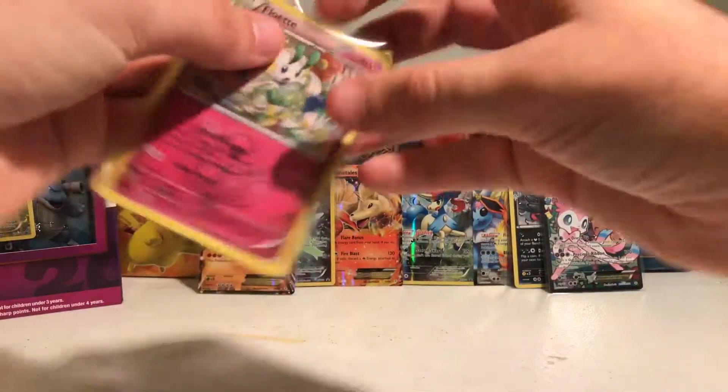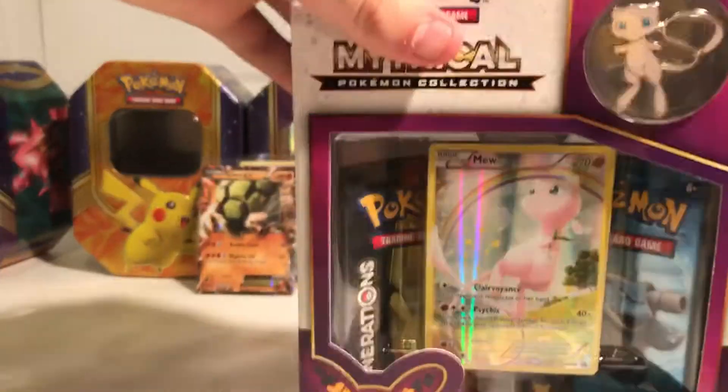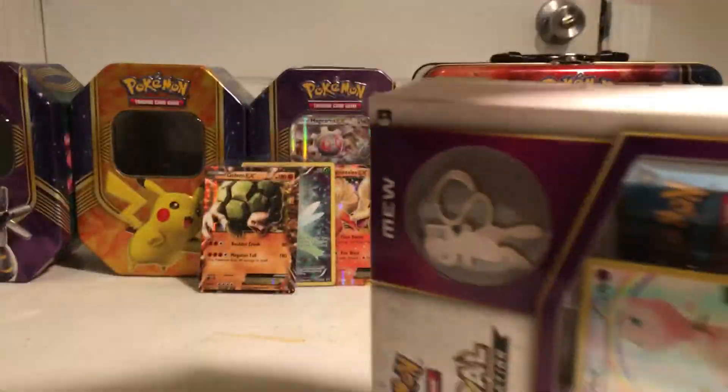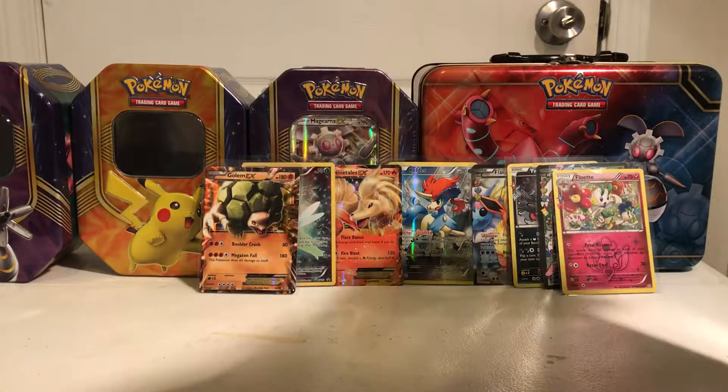Flabebe, Mr. Mime, and a Floette. I'll sleeve those up. I love Florgus, Floette, and Flabebe. Let's go ahead and crack open the Mew box.